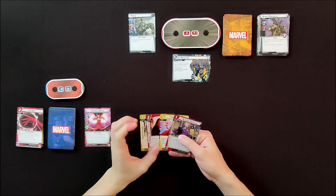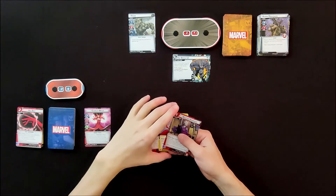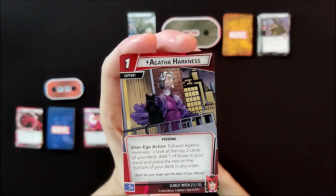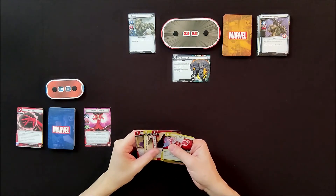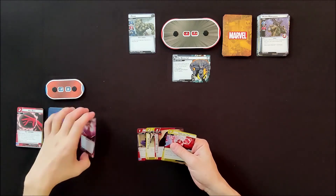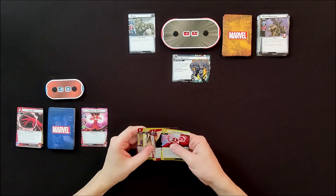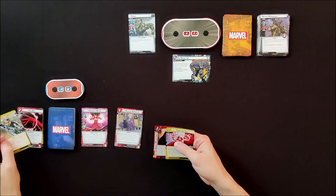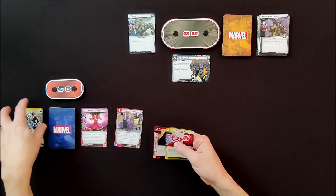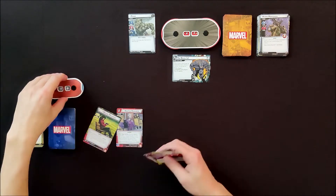I drew Agatha Harkness, which I could play — she lets me exhaust and look at the top three cards of my deck, add one to my hand and place the rest on the bottom, but only in Alter Ego mode. My recovery is three, so I could play that and then go into Alter Ego mode since there's no scheme threat right now. Let's do that — I'm going to play her, discard Heroic Intuition, and switch to Alter Ego mode.